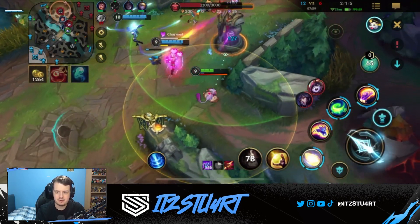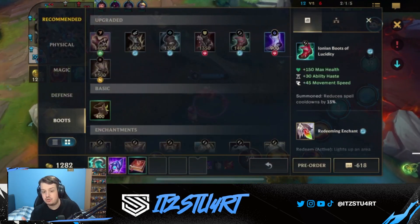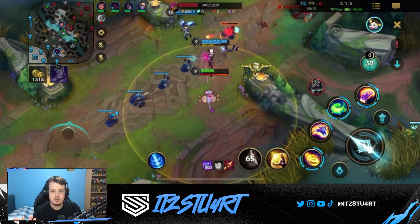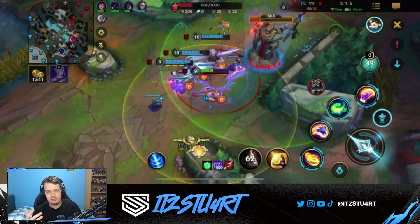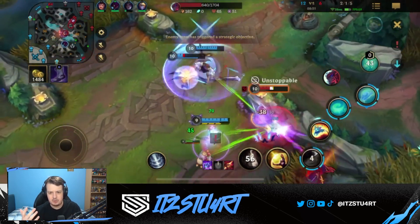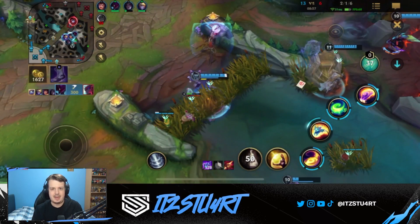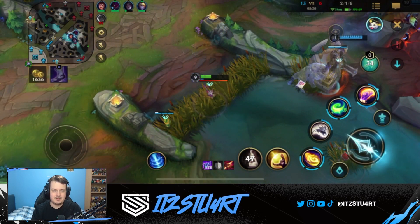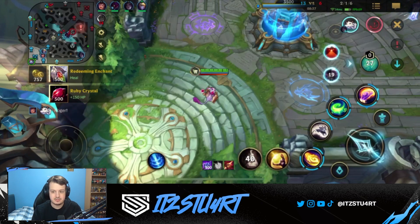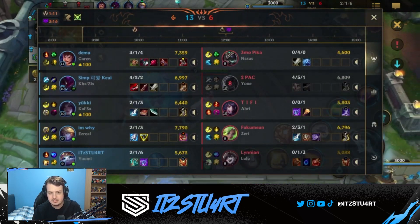We're in a strong position, 12 kills to 6. I'm staying on Ezreal at the moment. You can see that sometimes you do run out of mana with Yumi because they changed how her passive works. I realized this during the game and bought Boots of Mana for the mana regeneration. They changed something with Yumi quite recently - maybe a month or two ago - basically changing it so your passive no longer regens mana. You can't just jump out, auto attack, and regen mana back. You basically have to make sure your mana consumption is managed carefully and you're not wasting abilities when you don't need to.